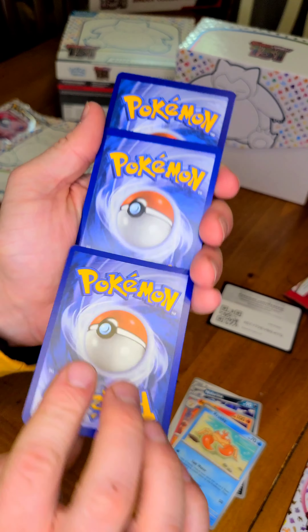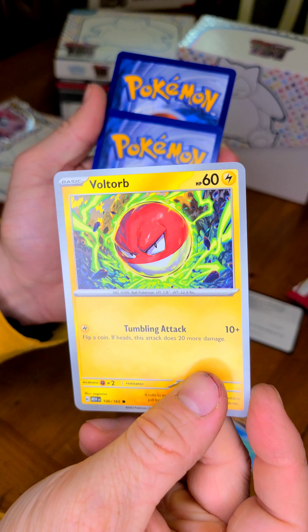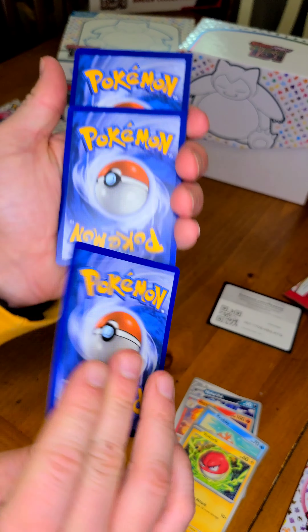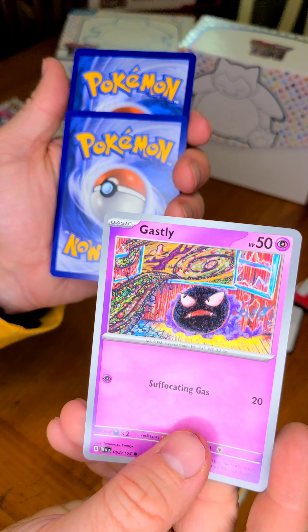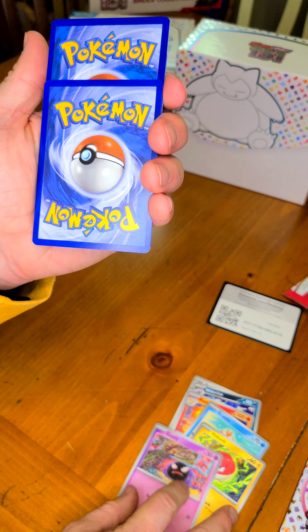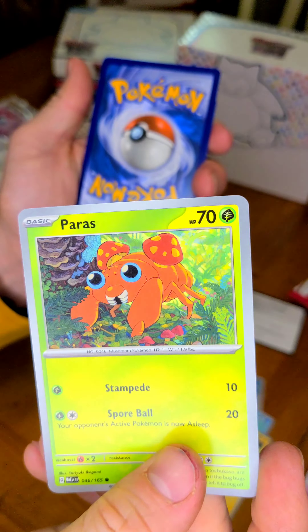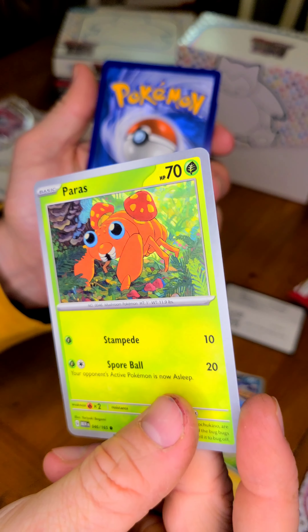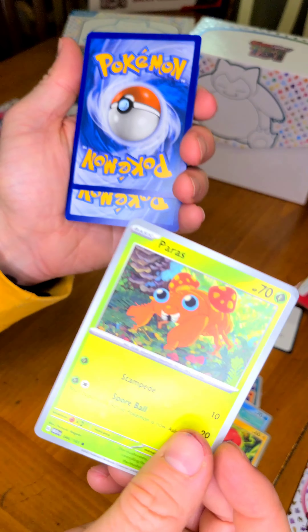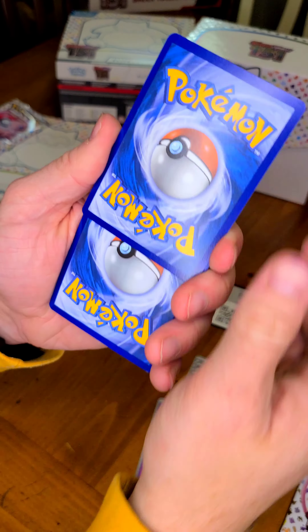Grass — that is one angry-looking Voltorb. Just because you said it, grass. Oh, the other one — the Gengar. We had a Haunter yesterday. It's another circle Pokémon — it is another circle Pokémon. Water — are you serious? Oh there's our grass. That's one creepy-looking bug. Yeah it is. Energy and energy.